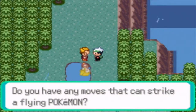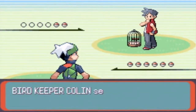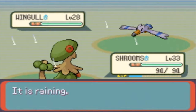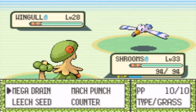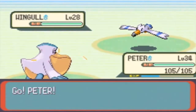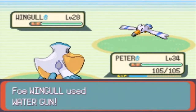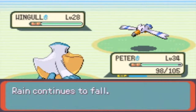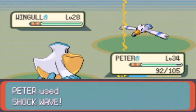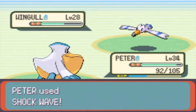Bird Keeper — do you have any moves that can strike a flying Pokemon? Yeah, sorry bud, but I do. If you know what I mean. Bird Keeper Colin goes for the Wingull, I guess, which is raining. I might as well just switch out. I'm gonna go for Peter, my Pelipper, the big brother of the Wingull I guess you could say. Wing Attack won't do much on me but it hits — a whopping 7 HP. Let's go for Shock Wave because this one goes faster than me. The Shock Wave hits, of course, and it faints.